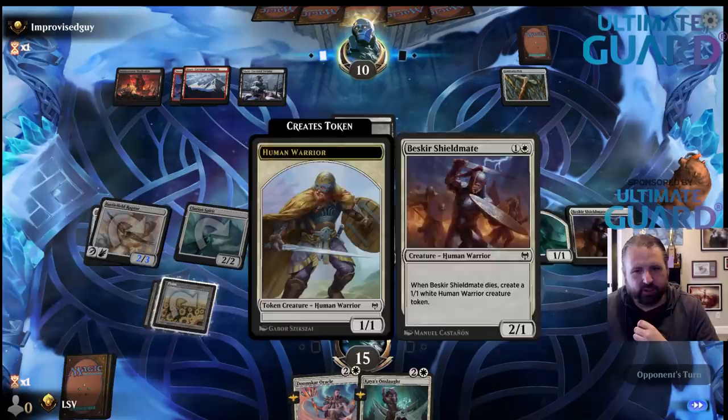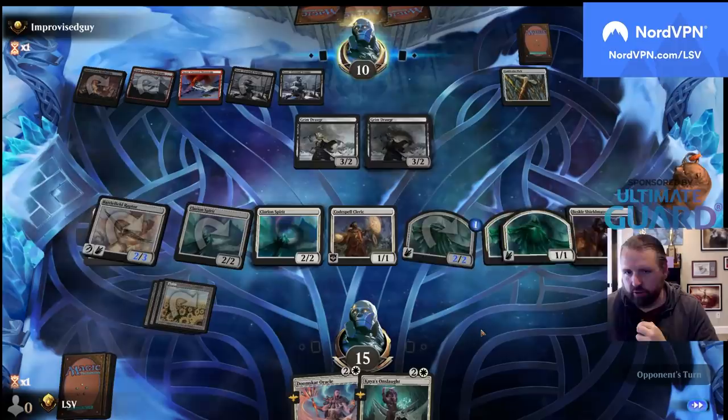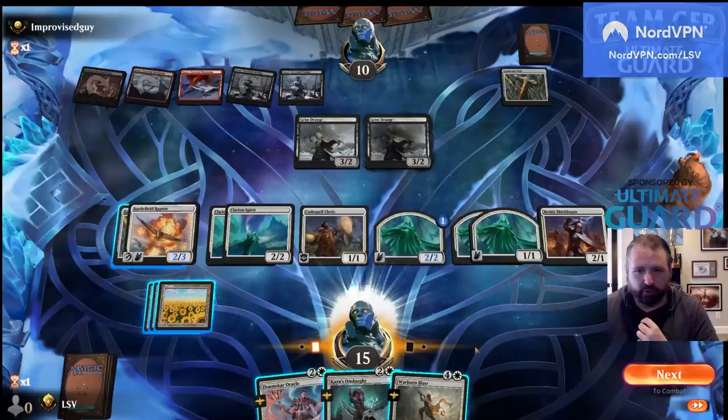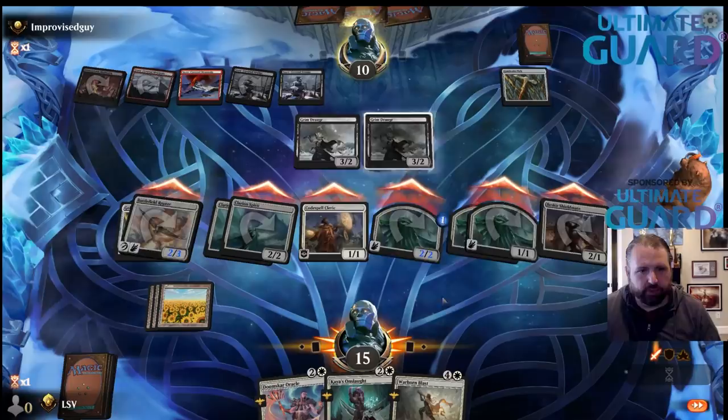Blood on the Snow is not a card they can cast before they die here. There's my Warhorn Blast — 10. I assume I just attack with everything. If they just block my two Clarion Spirits they're taking two, four, seven, nine.